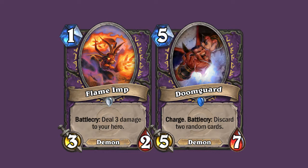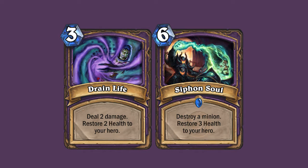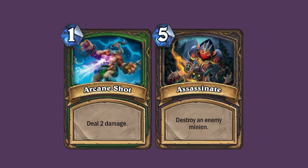Finally, there are a lot of cards in the Warlock class that have an impact on the board and gain you life. This is to offset the cost of drawing cards with Life Tap. Be aware, however, that these cards tend to be more expensive than they perhaps might be in other classes, so use these cards with caution.